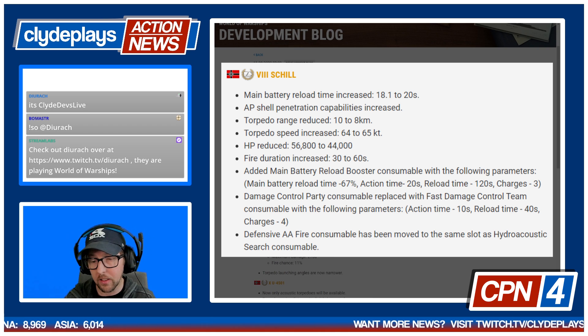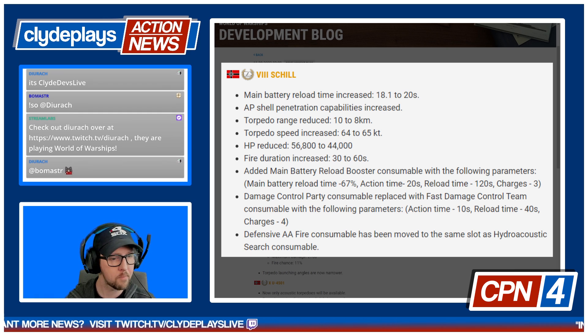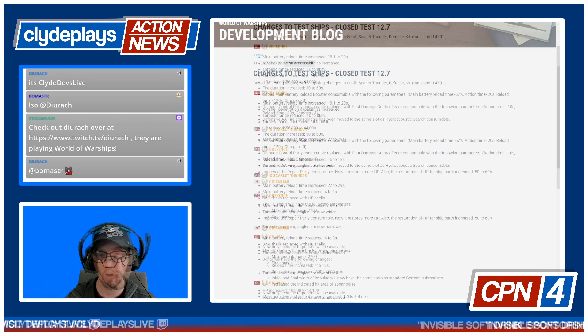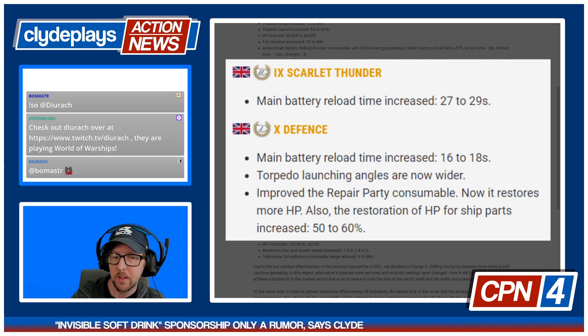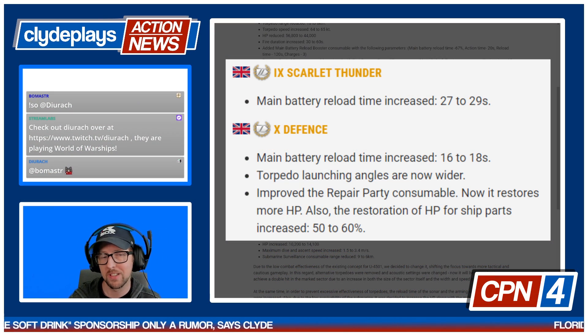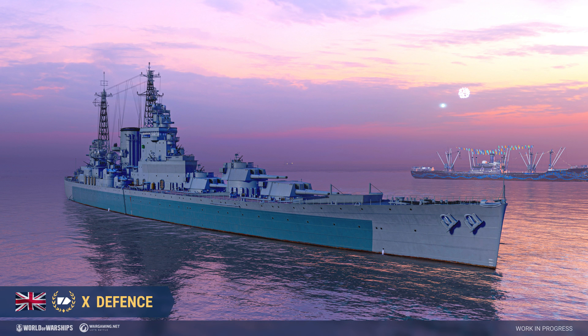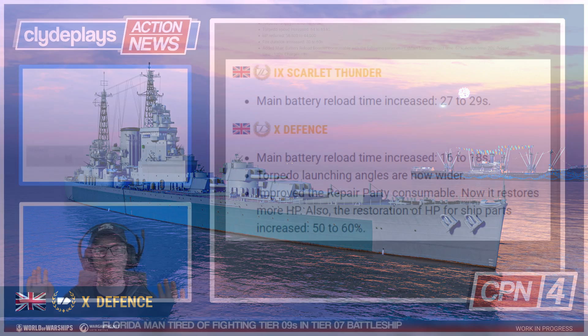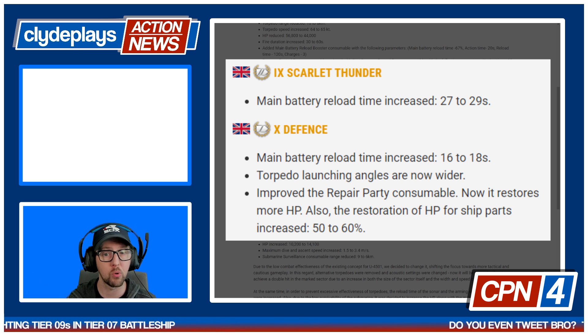I tend to lean on Hydro just because I like being able to avoid torpedoes, but if you're divvying with a CV you might swap that out. Scarlet Thunder gets a slight main battery reload nerf. The Defense, which is a British Tier 10 special cruiser coming to the game, also gets a main battery reload nerf, and the torpedo launching angles are wider — wider is better, so that's a good thing. Improved the repair party consumable — now it restores more hit points.